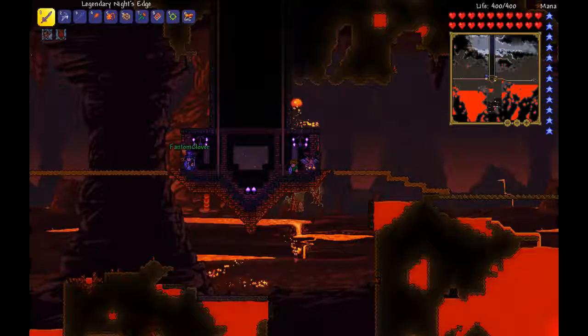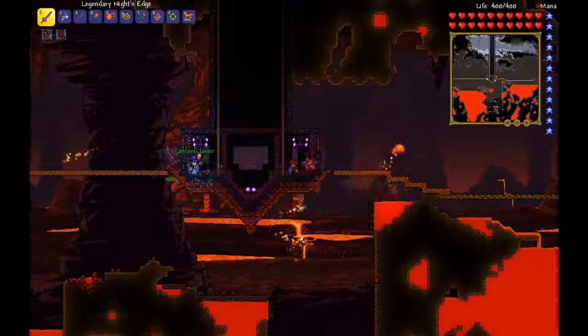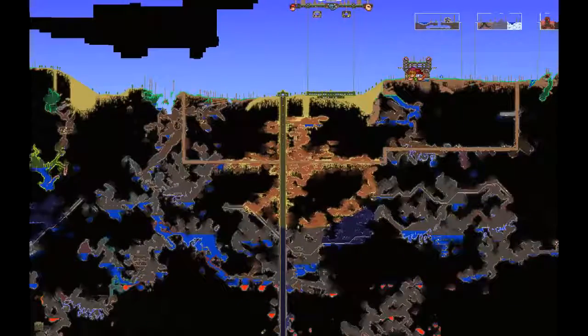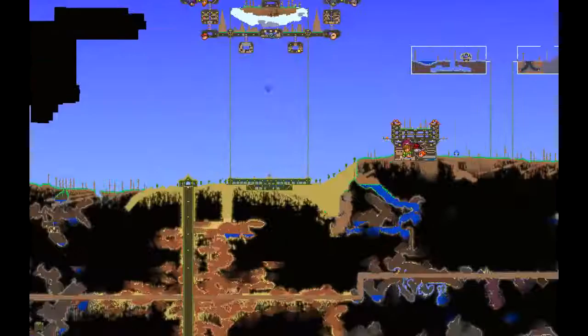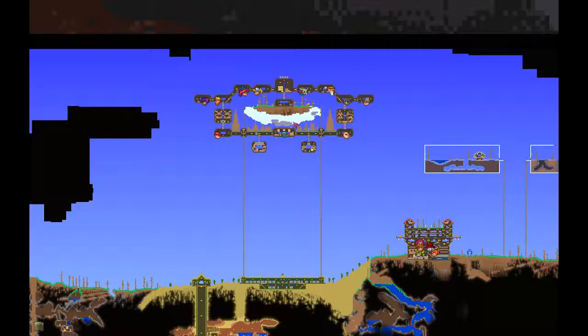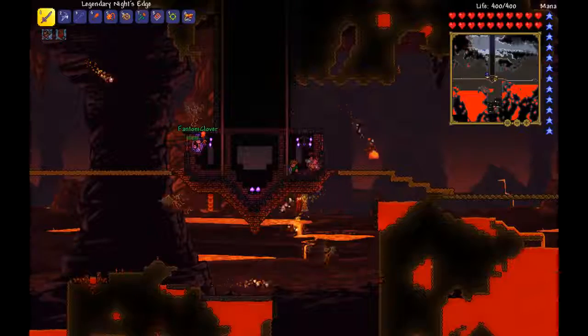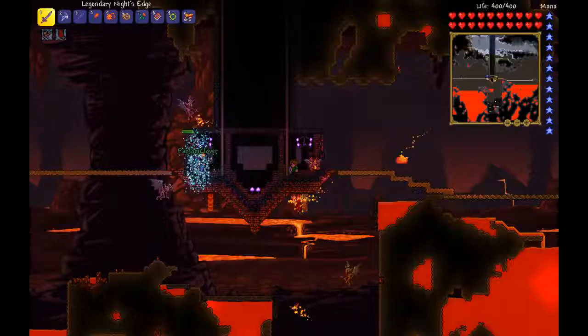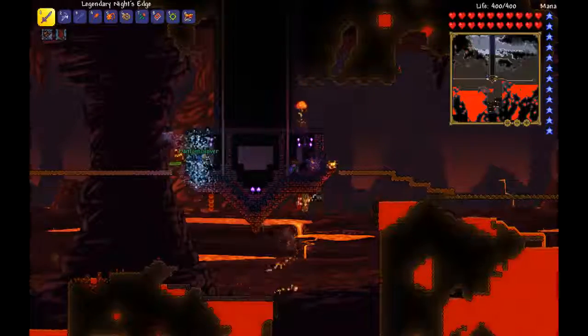Hey guys, aloscript here — welcome to episode 17 of our Terraria let's play! Today we're defeating the Wall of Flesh, hopefully. As you can see on my map, we have the whole bridge set up, we have our nice wooden wall around the area so we won't get any corruption in our base. Look at all these crates I've stacked up — golden crates and a lot of iron crates too. We're ready for hard mode!